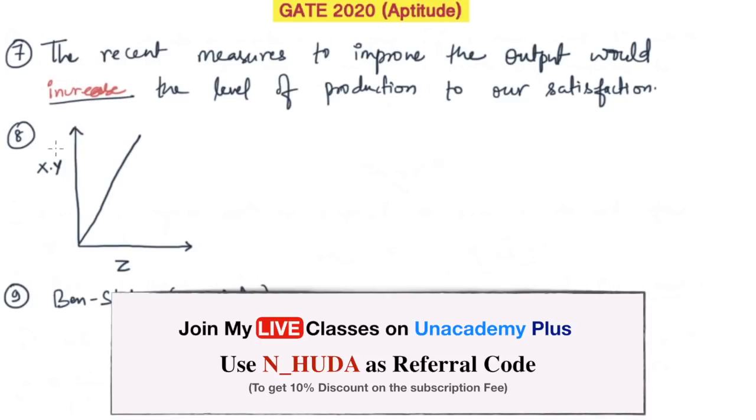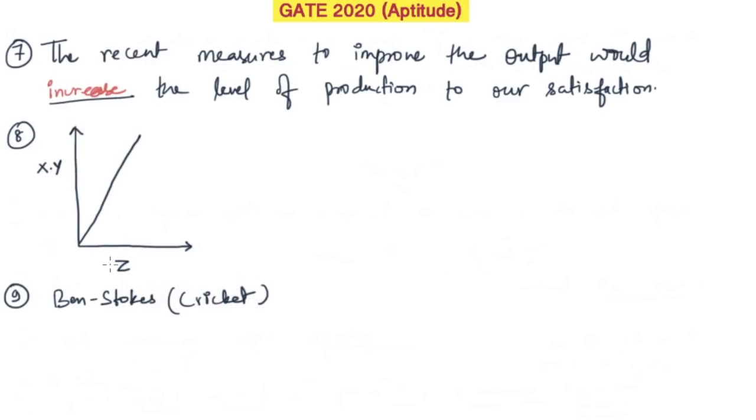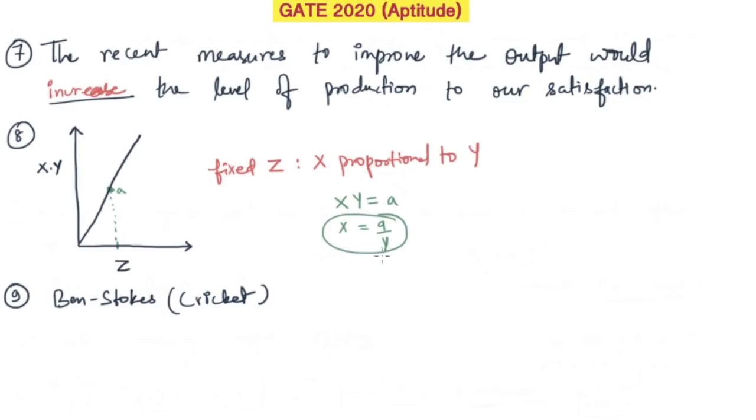The next question was from the graph part. A graph was plotted between x·y and z, and it asked which statement was incorrect. At a fixed value of z, x·y equals a constant, so x equals that constant divided by y — meaning x is inversely proportional to y, not directly proportional. So the incorrect statement was that x is proportional to y. I think this was option A.